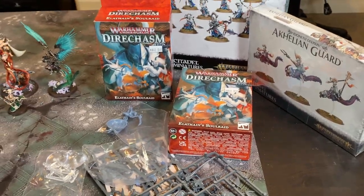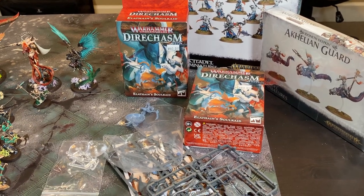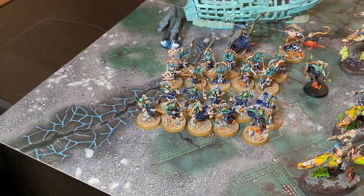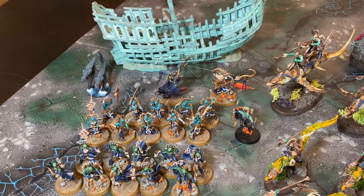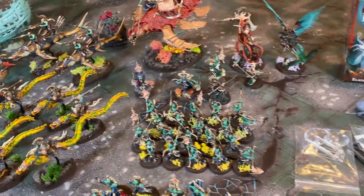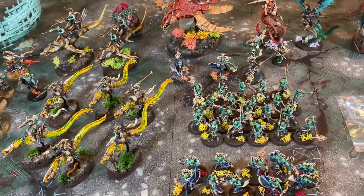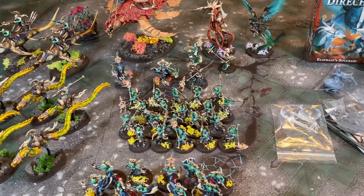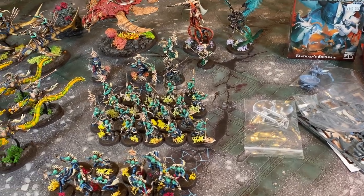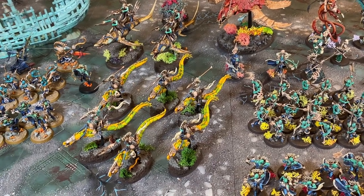That's about fourteen more models to build and paint, plus twenty-two or twenty-three counting the shipwreck models to repaint. When done, this army will be at around four thousand points or more, and I still don't have all the different units — there are still some heroes I don't have, like the big heroes such as the Isharann on a Mathlan. I'll come back in the future and keep working on this.